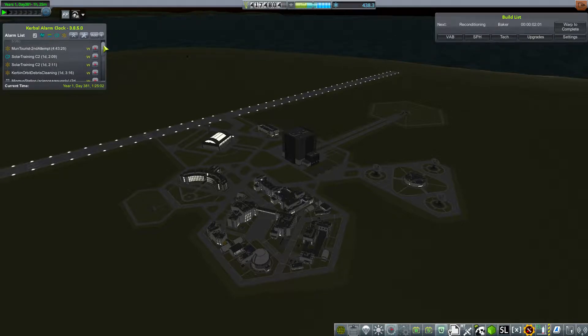Also, during that episode, the Minmus lander resupply tourist thingy arrived at Minmus, docked with the station, dropped off the supplies for the lander, the science modules — the new ones — went on to land on Minmus and is now on the way back to Kerbin already. So that's what you see here, and that's pretty much the last thing that happened during the episode I recorded.